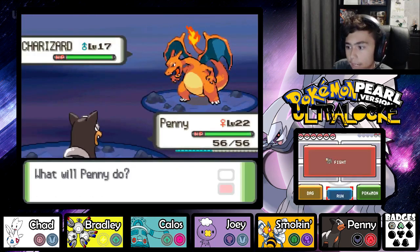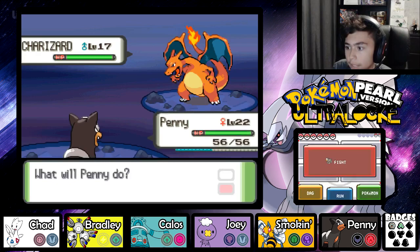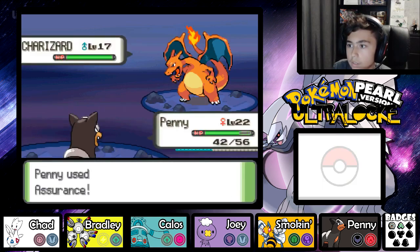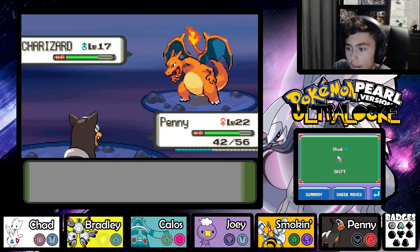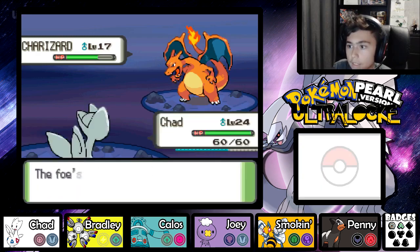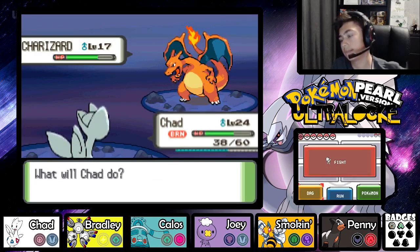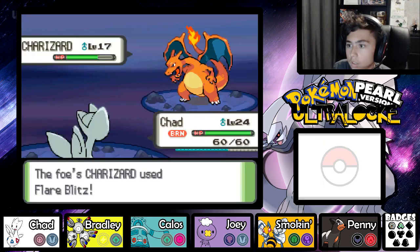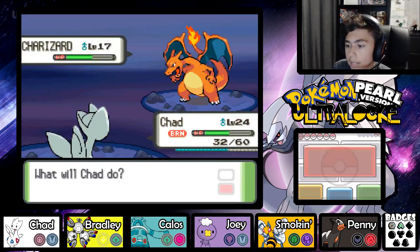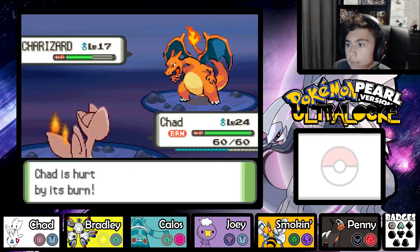A Charizard, wow! I guess I've got to go with Penny. Dizzy Punch doesn't do much... actually Dizzy Punch does a lot. I'm going to go into Chad - Heat Wave and we got burned. I just want to see what else he has. Flare Blitz! I'm going to wait for him with Encore - okay cool. I don't know if I'll outspeed him.